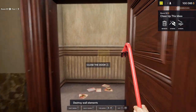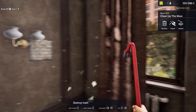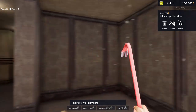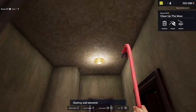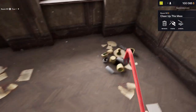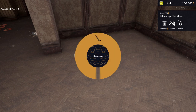We still have a little bit left to do in here. We have to get these two, the blinds, the curtains, the lights — the lights are part of it too. Go ahead and get that radiator. That's all the trash cleaned up now.